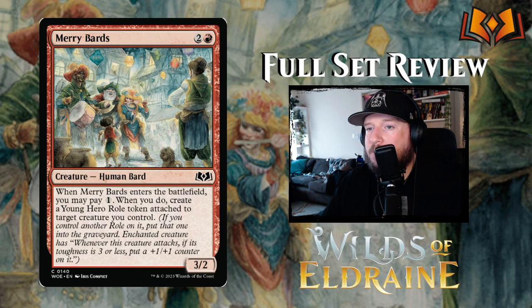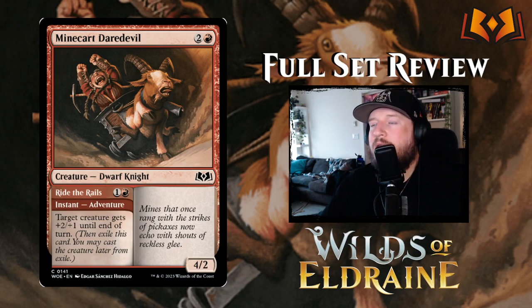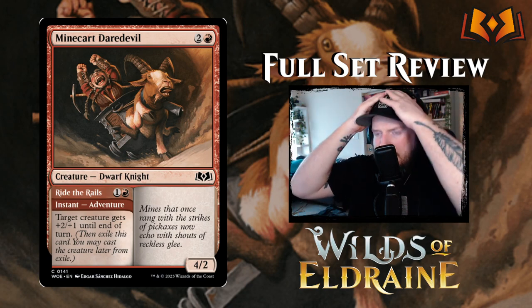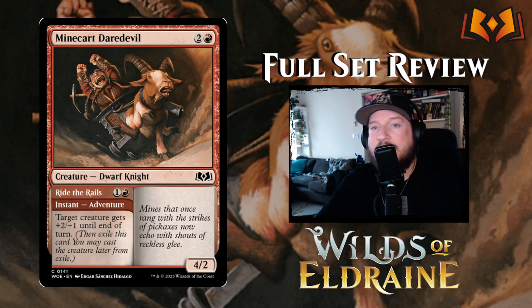Minecart Daredevil features iconic Edgar Hidalgo art — lots of iconic Magic artists returning for Eldraine, which I love. It's two and a red for a 4/2 Dwarf Knight with an Adventure called Ride the Rails: one and a red instant that gives target creature +2/+1 until end of turn. A 4/2 for three is exactly par, so it's fine if a bit boring.